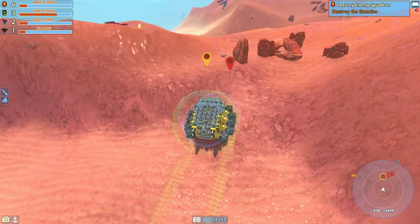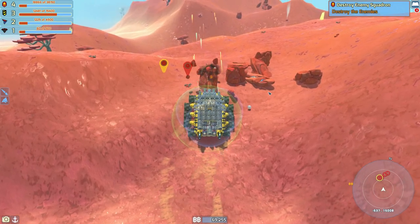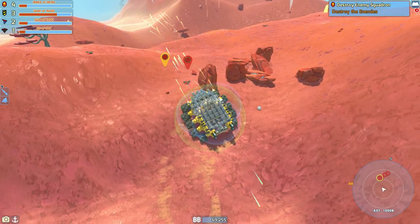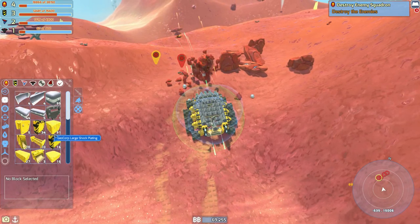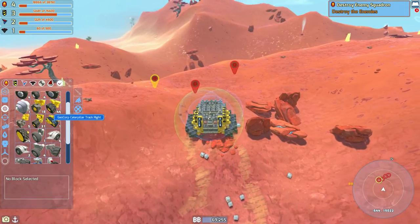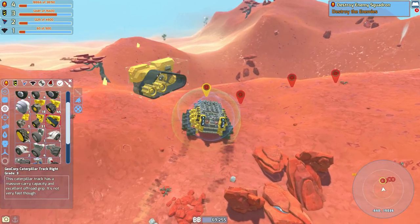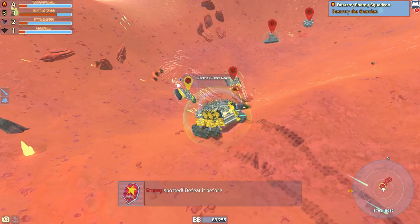Here we are. I really do need to just make a bigger vehicle soon - I like being this small, but it's a bit silly. We have - let's have a quick look and see - 91 regular Geocorp blocks, absolutely loads of the wheels, we've even got one of the caterpillar tracks now. We really do need to start upgrading this vehicle.